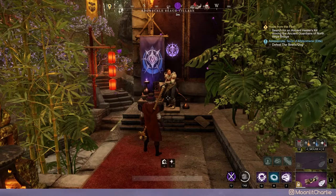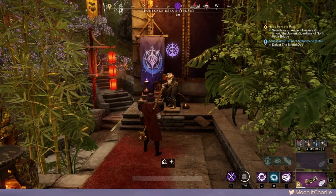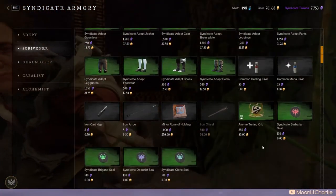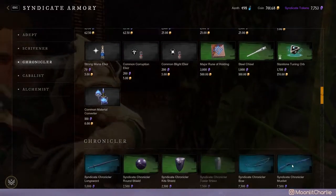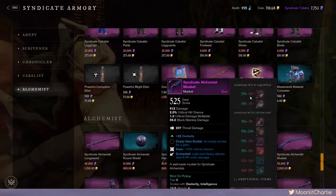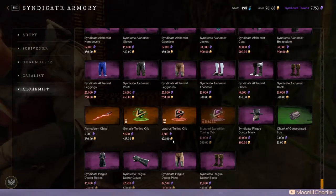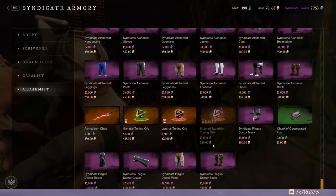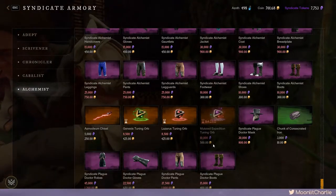One of the big changes is about tuning orbs — they're a lot more accessible now. You can buy Amrine, Starstone, Depths, and Dynasty once a day, and Genesis and Lazarus once a week. They're in the faction shop and you will need your tokens. The prices are really well priced: 85 gold for Amrine, 170 for Starstone, 255 for Depths, 340 for Dynasty, 425 for Genesis and Lazarus, and mutated orbs are 500 gold. The gold cost itself is really affordable and accessible.